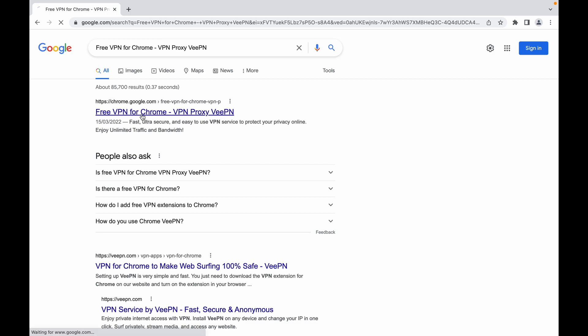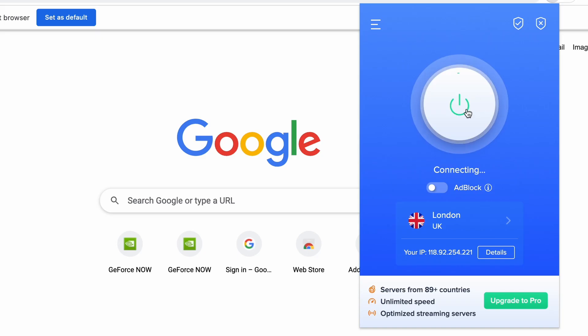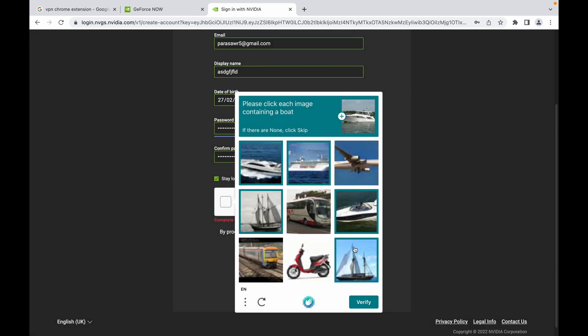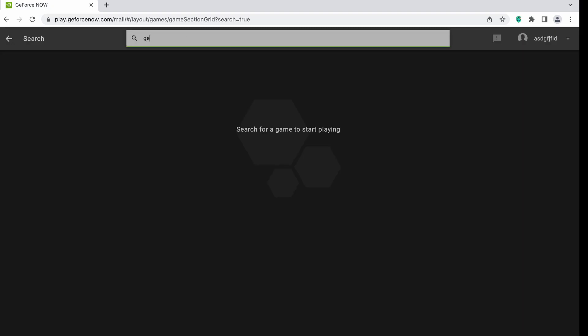First, you need to install a VPN on your Chrome — I'm just going to use this VPN here. Now that we're logged in, we're just going to type our game, Genshin Impact. As you can see, it's ready.